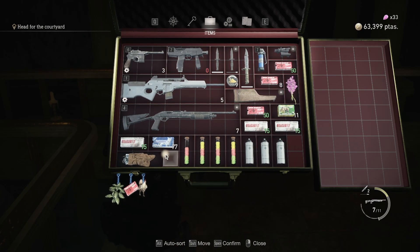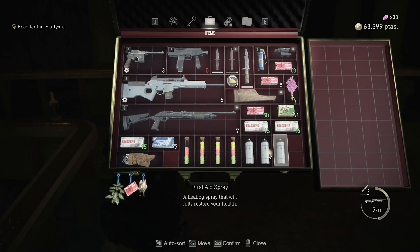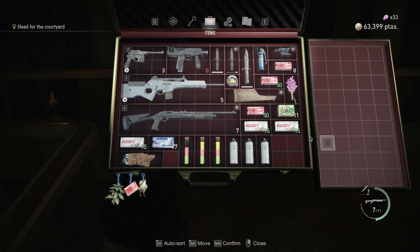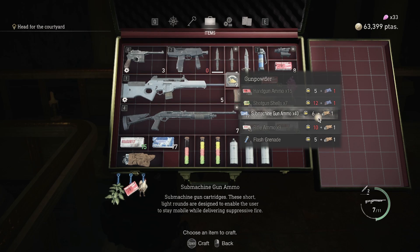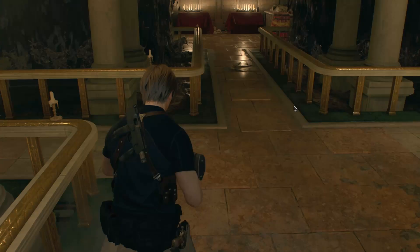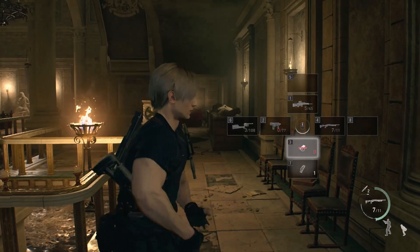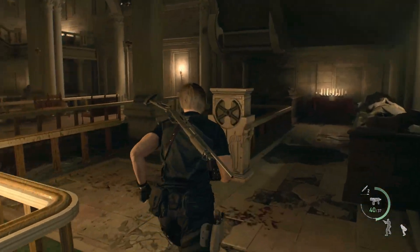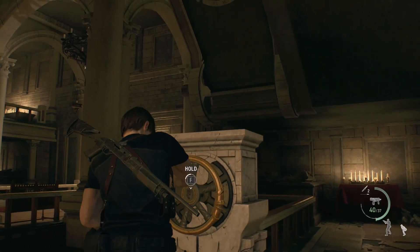Oh, I got a red herb. Let me heal up a little bit. And let me see — gunpowder, yeah. Then craft some handgun ammo, machine gun ammo. Actually, let me probably save it to craft some more rifle rounds, because something tells me we're gonna need that.